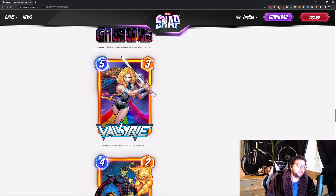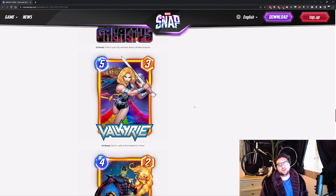Valkyrie — 5 energy, 3 power. On reveal: set all cards at this location to 3 power. This is the most enabling card for the Cerebro 3 archetype that Maria Hill was setting up. With Cerebro 3 active, everything goes down to 3 but you get 5 — so you always beat them. It's also very good in Zoo: if you have more cards at a location, you win automatically just by having more cards there. It's a great counter to strong single targets like Inferno and Destroyer — it completely nullifies them and brings them down about 90% of their power. Probably a top 5 card for me.